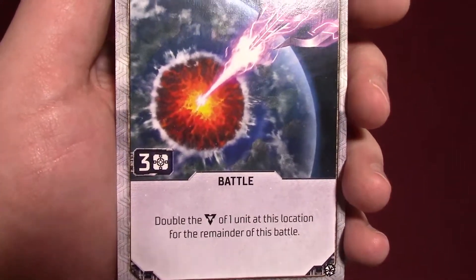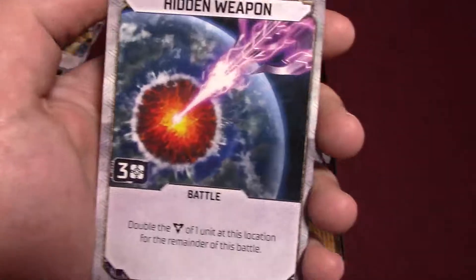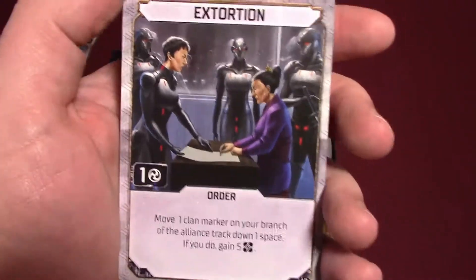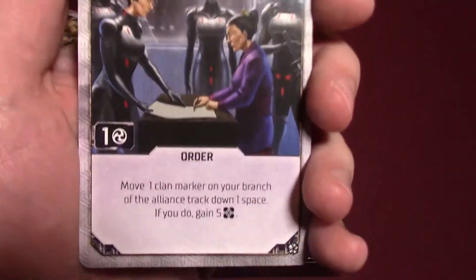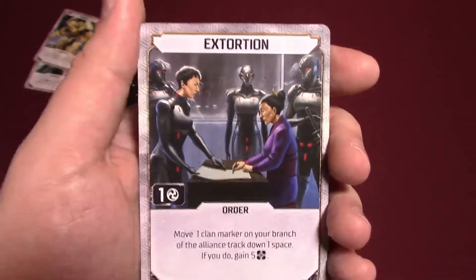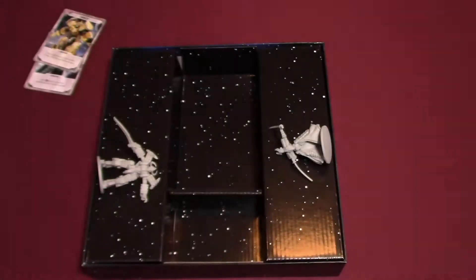Hidden Weapon: costs three money — double the damage of one unit at this location for the remainder of this battle. That's powerful, especially if you use it on a powerful samurai mech. Extortion — the last one: you lose one honor because extortion is dishonorable. Move one Clan marker on your branch of the Alliance track down one space; if you do, gain five wealth. Thematically, really cool. I like it.